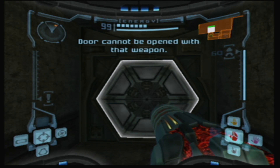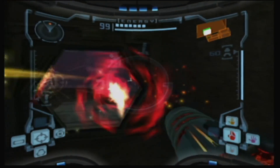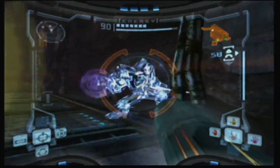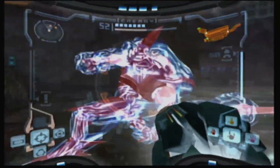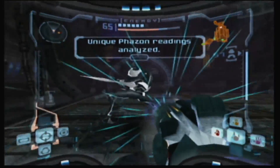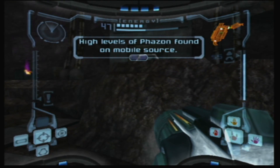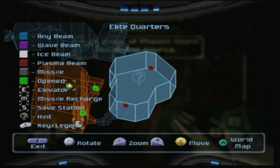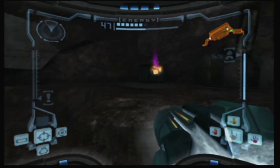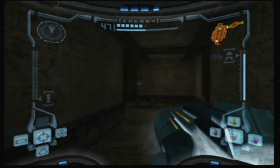Door cannot be opened with that weapon! I wanted to open it up with my beam charged. Oh wait, I can't, because these are ice guys. Incoming scan data. Unique phazon readings analyzed. High levels of phazon found on mobile source. Mobile source? Elite Quarters. I have a distinct feeling I know exactly what that is. I think so too, because I remember something.